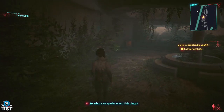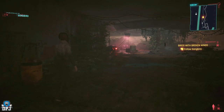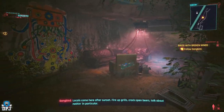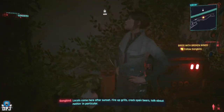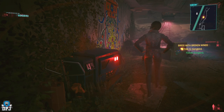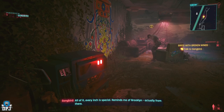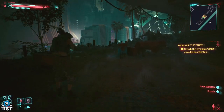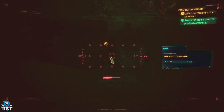Check it out — so what's so special about this place? She mentions living just two blocks off while on assignment at NCI, that locals come here after sunset to fire up grills, crack open beers, and talk about nothing in particular. Upon coming here, if you scan the right side of this sofa — it looks like a bottle — waiting for you is this new iconic cyberware. Do not miss this one.